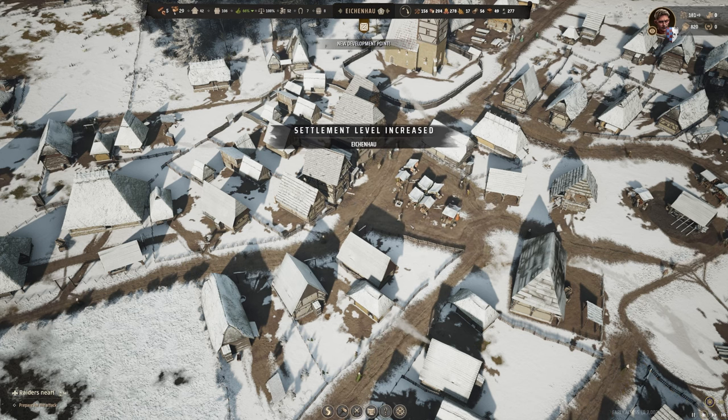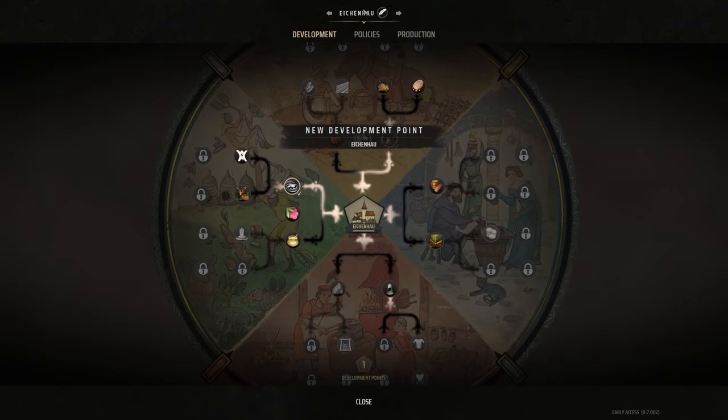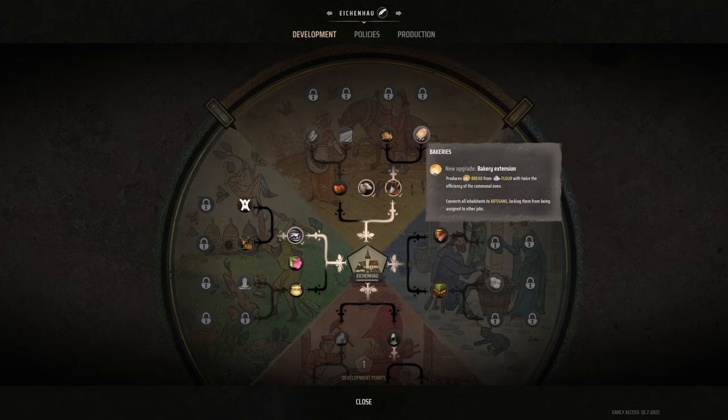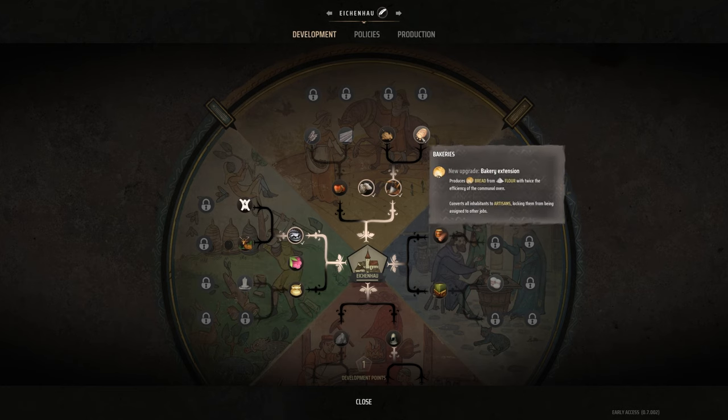We have become a small town — that was hard work! Now we've got to decide what to use this development point for. The plow was honestly pretty rubbish, so we could go for bakeries — produces bread from flour with twice the efficiency. When it says efficiency I wonder if that's speed or quantity of bread. The other option is advanced skinning for more meat from hunters, but I think we'll have a go with bakeries.